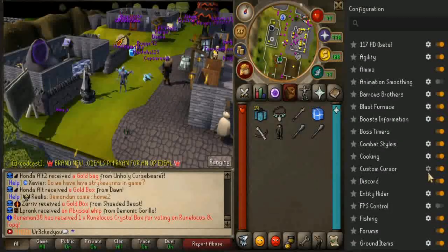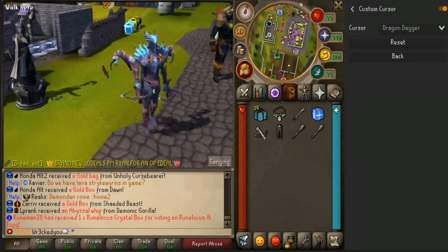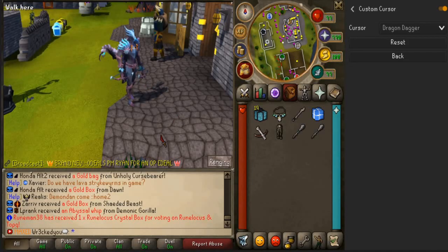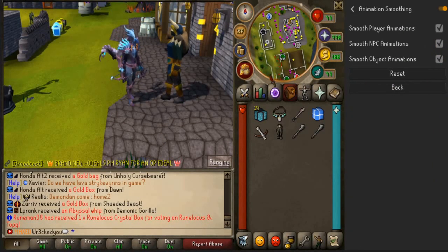There are now custom cursors you can mess with — there's a RuneScape 3 cursor, RuneScape 3 silver, and a dragon dagger cursor. You can literally have a dragon dagger as your cursor, which is definitely taking me back to old-school RuneScape.